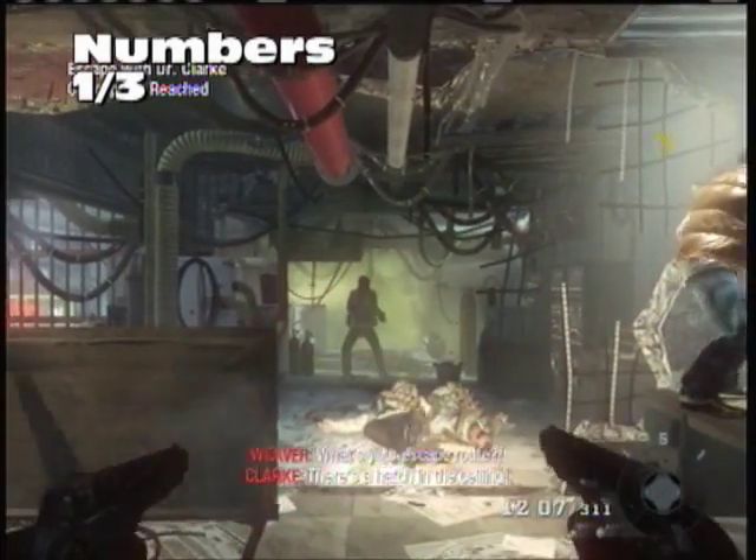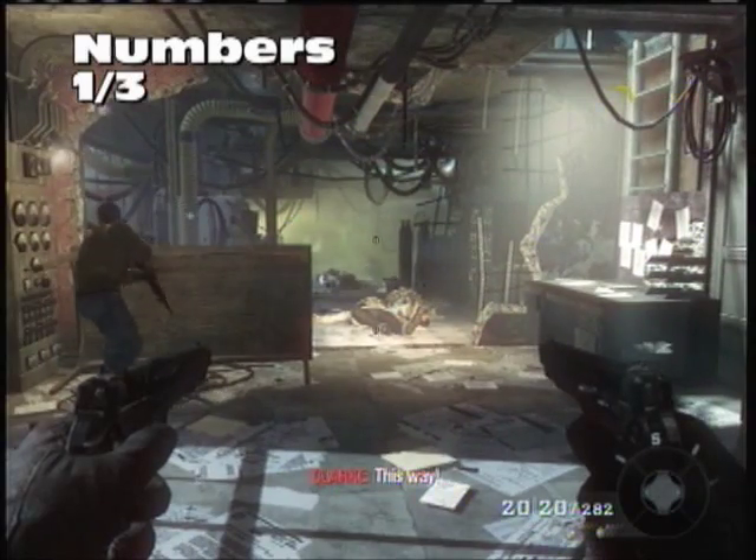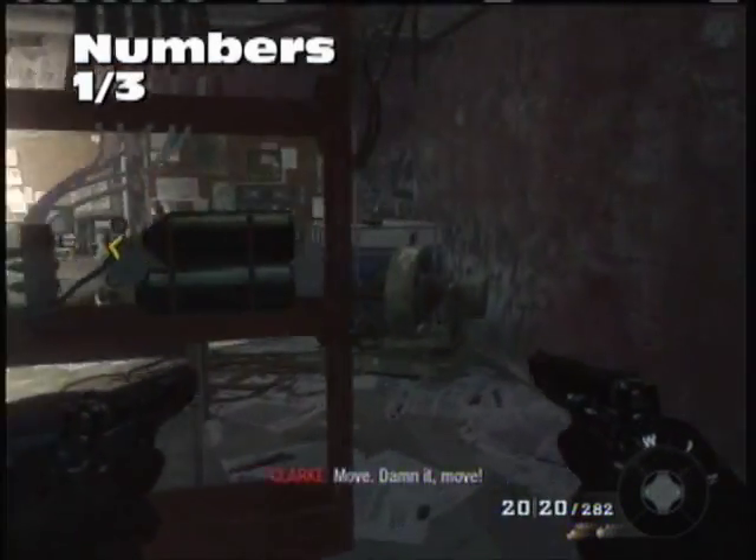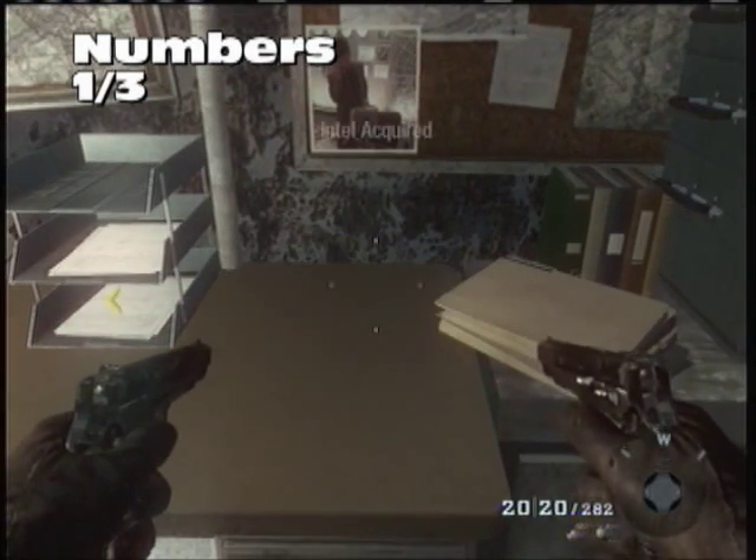Numbers, one out of three. This is the very beginning of the level. Once you have the Nova 6 creeping up on you, you have to get this really fast. On this table behind you will be our first Intel for the level.